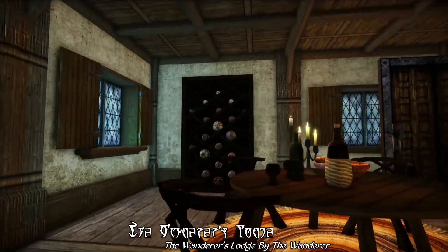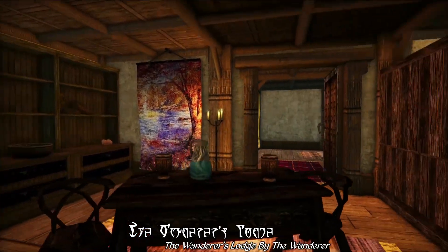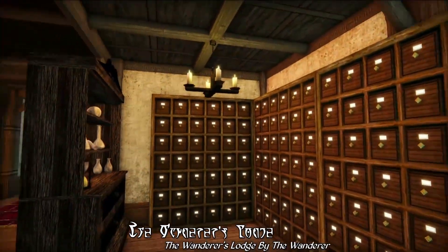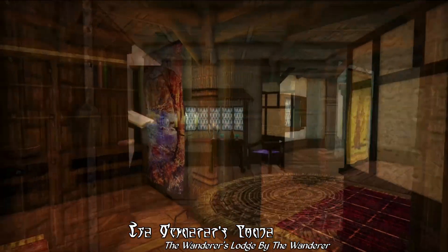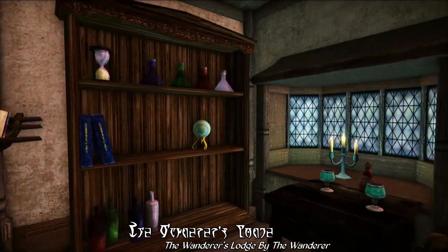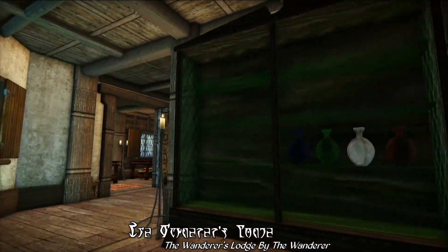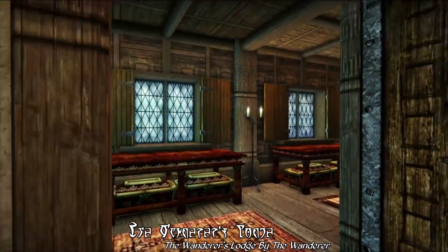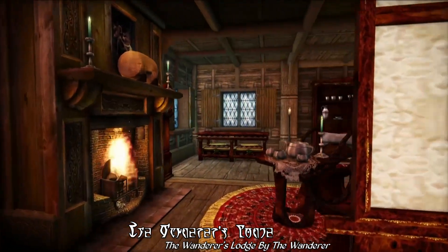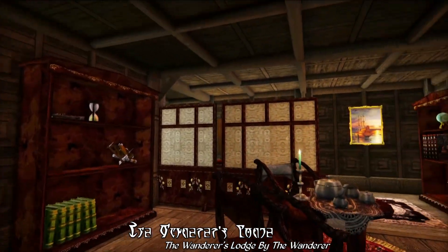Going on upstairs to the mid-level of this abode, you'll discover an alchemy lab with a fair bit of alchemical equipment and plenty of storage for ingredients, including some labeled containers. There's also a library and study, as you can see here, with a handful of bookshelves and bookcases. There's also a mixed display hall and master lounge off to the side, where you'll find a few tables and chests to store your items, some more bookcases, a roaring fire with an adequate amount of seating nearby, and a tea kettle with a few cups and saucers for you to take a hot cuppa at the end of a long day out adventuring.